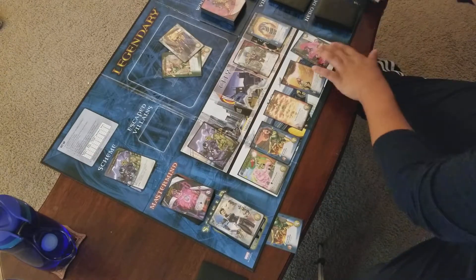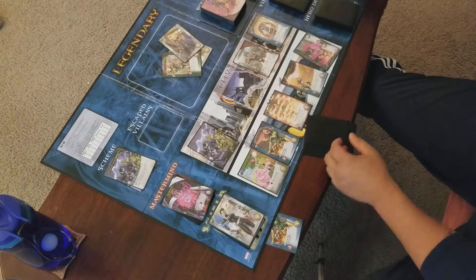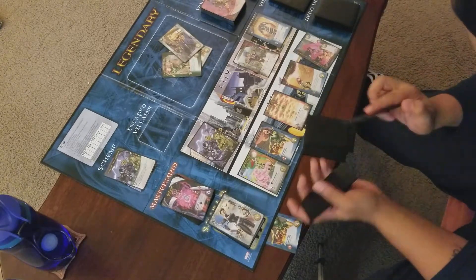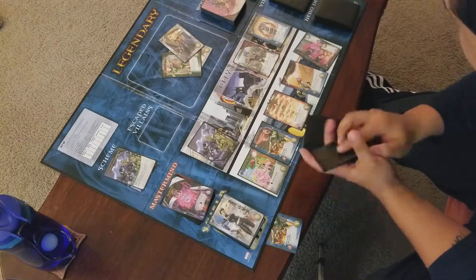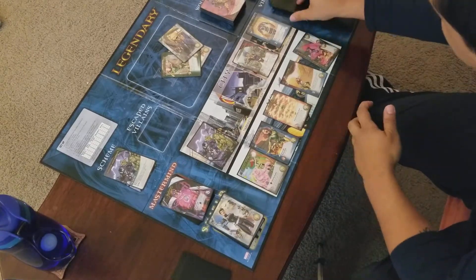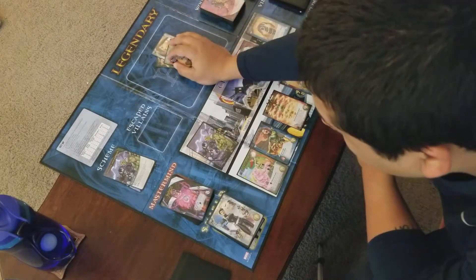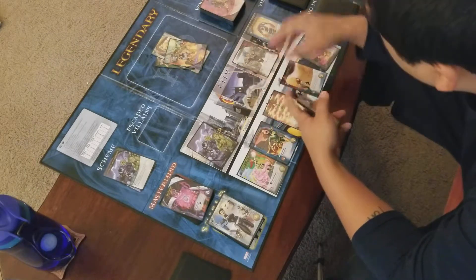That's just Legion. Shuffle again. I've got a six-card hand and get her as my seventh. Let's flip the deck. Master Strike — each player reveals an X-Men hero. I have an X-Men hero, so I do not have to discard down to four. Flip the next card over.